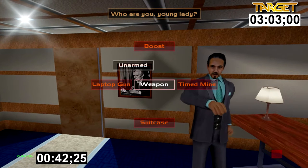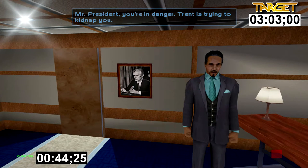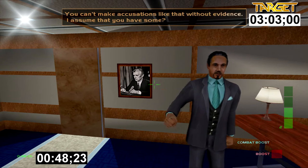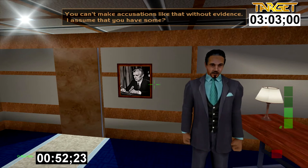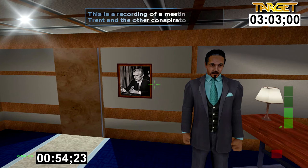It's not too bad in terms of enemies either — I only get 9 kills in this run and most of them are while under the influence of the combat boost. So equip the combat boost and wait for the President to say 'I'm in your hands' and a cutscene will play.